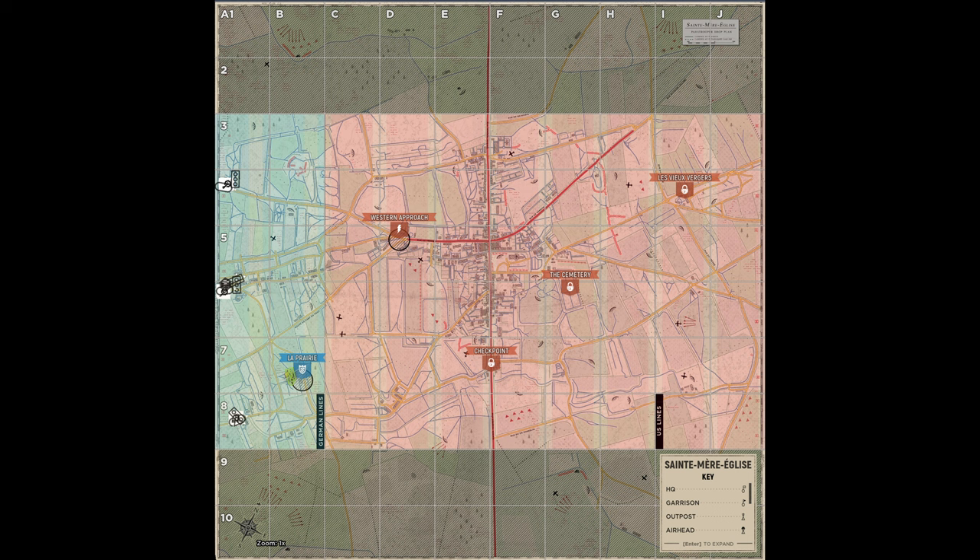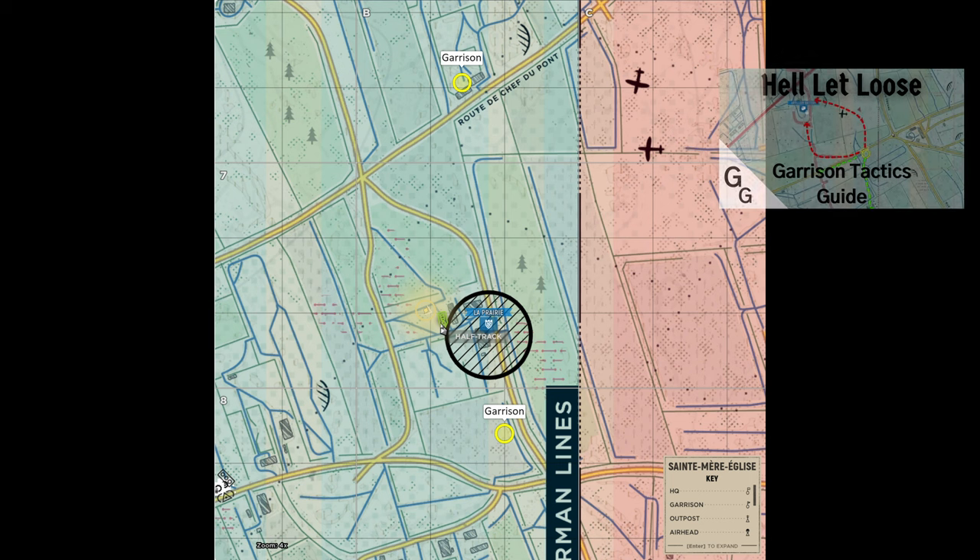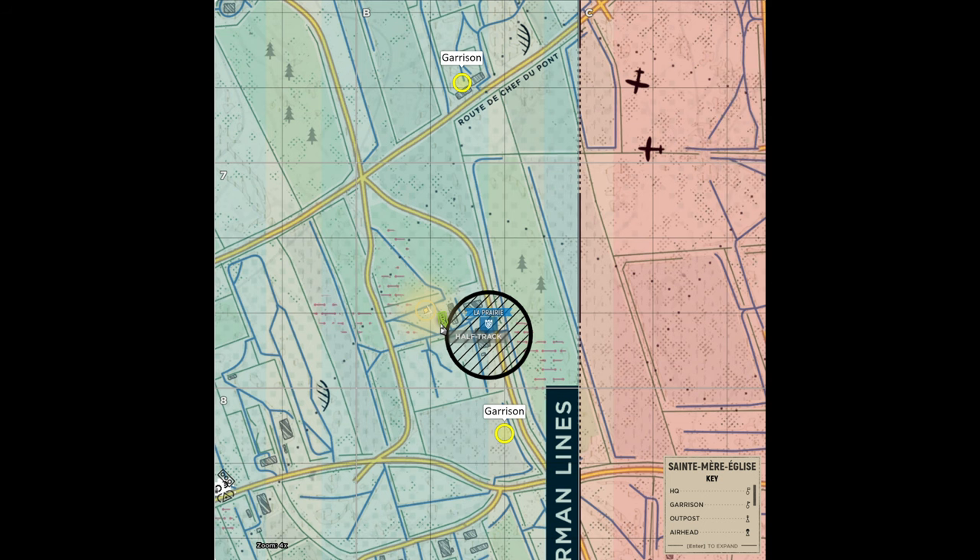Here we've been pushed all the way back to La Prairie. I don't like having garrisons inside strong points, but I find that having a half track in or near it can work out. I need to say that half tracks are not a replacement for a good garrison and OP network. If all you are relying on is your half track, then you are bound to lose. These are best used as a supplement and not in and of themselves game changers.